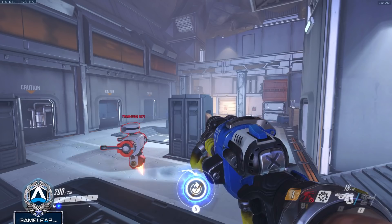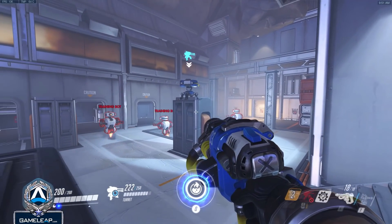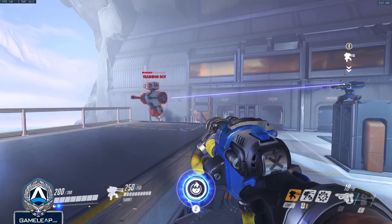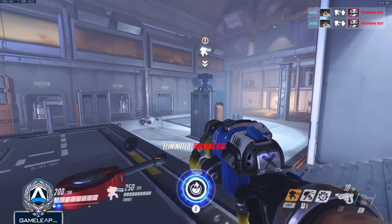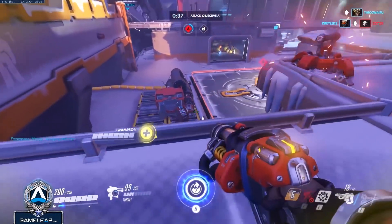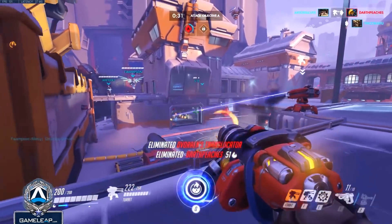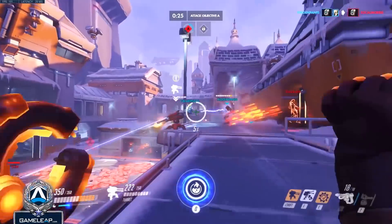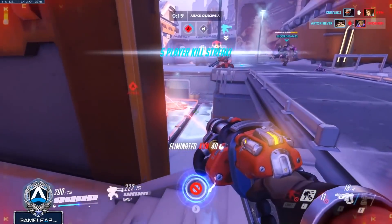As for Torbjorn's turret, we saw some crazy changes. One of the biggest is that you can now throw the turret as a projectile to a location, allowing you to throw it up to high ground spots you normally couldn't access. The turret will now automatically build itself to what was previously level 2 — you no longer need to use your hammer to build it up. It automatically deploys itself after a three second build time and starts as what we know as level 2. The hammer is now only used for repairs, making Torbjorn a much more immediate threat who doesn't need as much time to get set up.